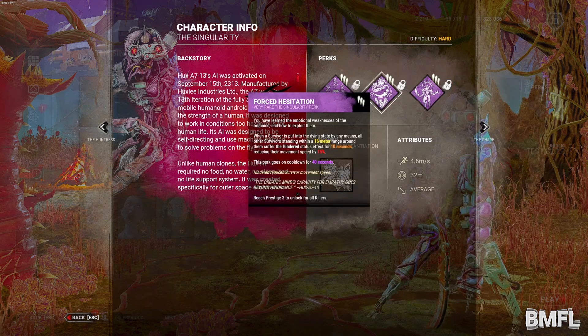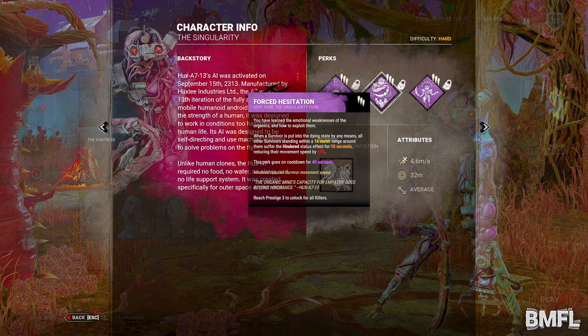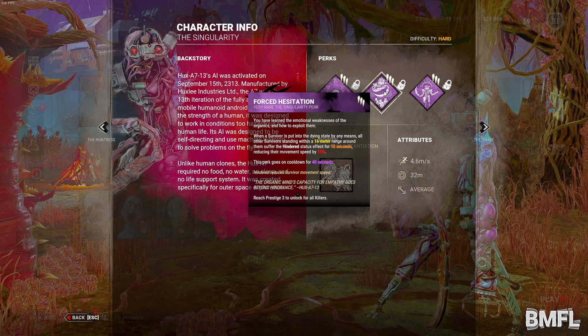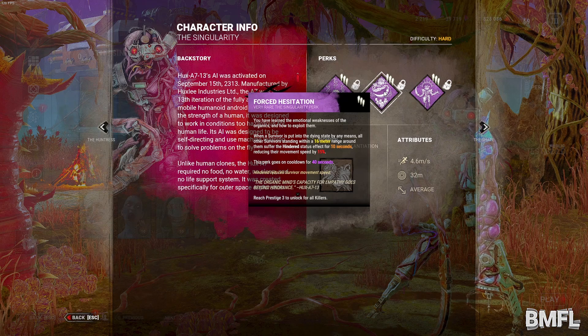Forced Hesitation: when a survivor is put into the dying state by any means, all other survivors standing within a 16-metre range around them suffer the hindered status effect for 10 seconds, reducing their movement speed by 15%. Then it has a 40-second cooldown.